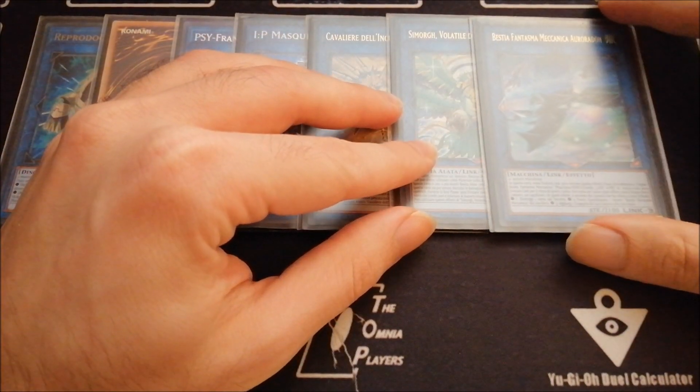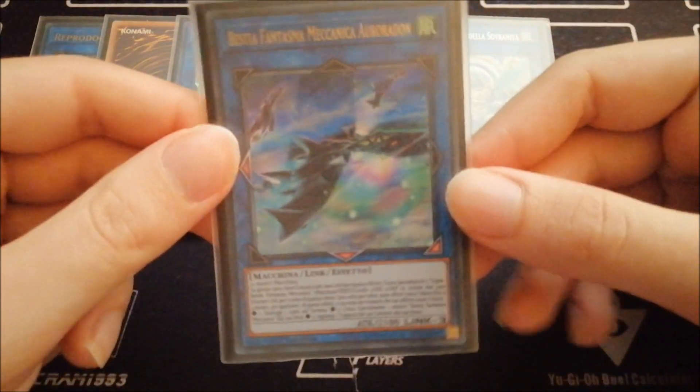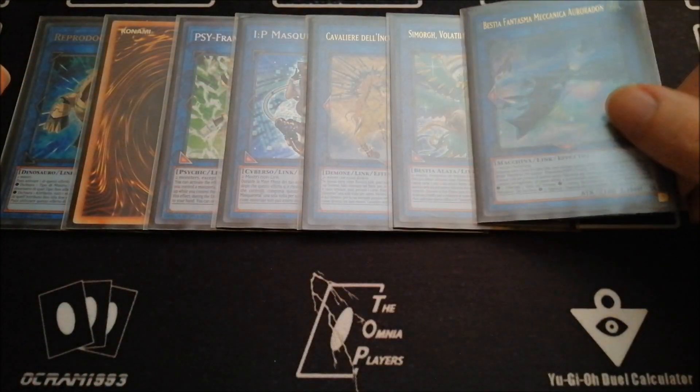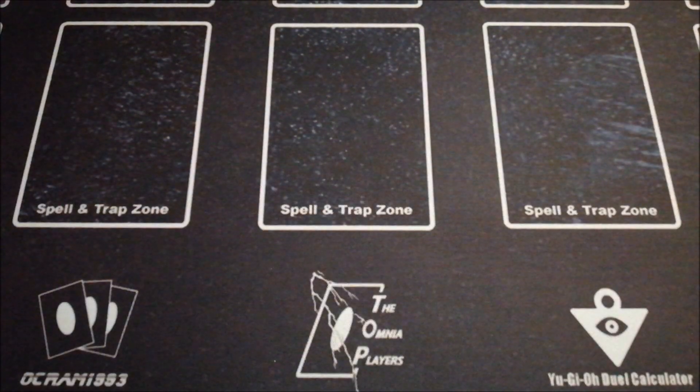And then last but not least, the Mecha Phantom Beast Aroradon. This card is nonsense. Even if there is no Olion, it doesn't matter — remember that this card will allow you to special summon 3 tokens, and then you will also trigger the Deskbow 001 from the Graveyard, so it is like making Scapegoat first turn.